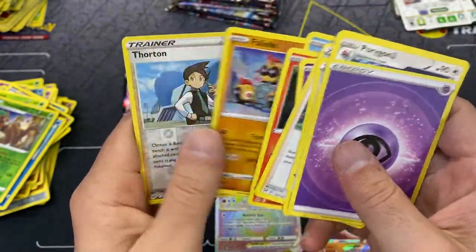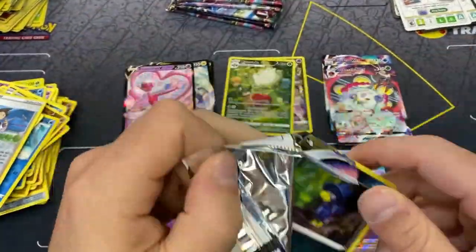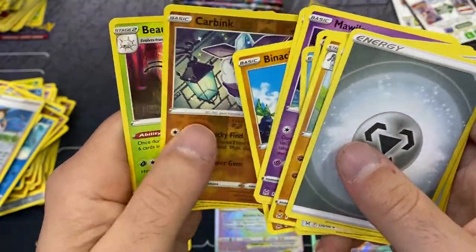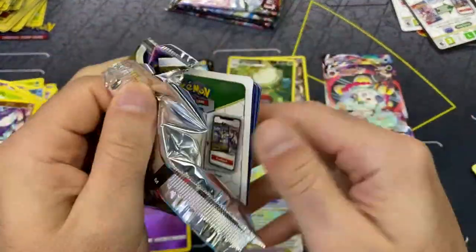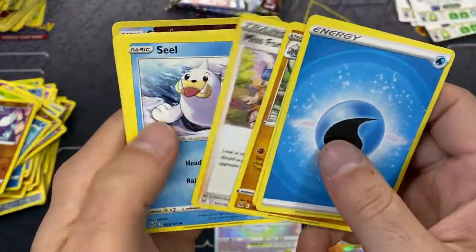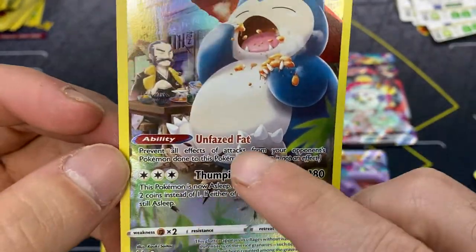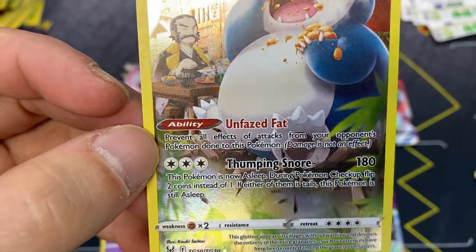At least we did pull a secret rare out of this, and we still got packs to go - see if we can hit a couple more times in the character slot. There's also that alternate art Aerodactyl and if you guys haven't seen it, it's amazing too. All the alternate artworks in the set, for lack of a better word, slap. Karbink and Beautifly - five packs to go. Coming into the home stretch - Snorlax character card, very very nice! My spirit animal just eats and sleeps.